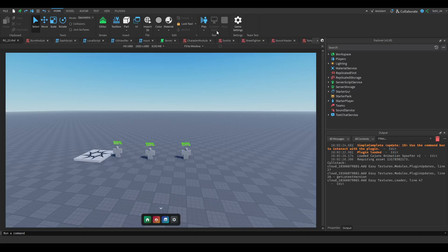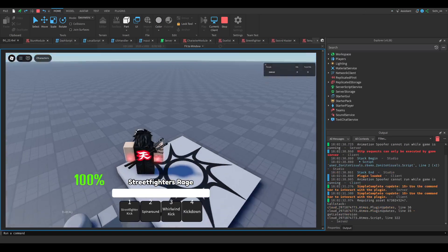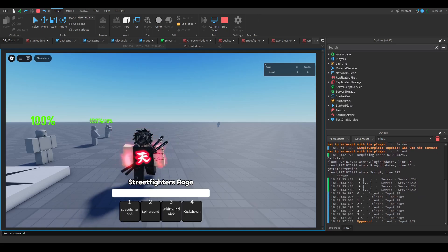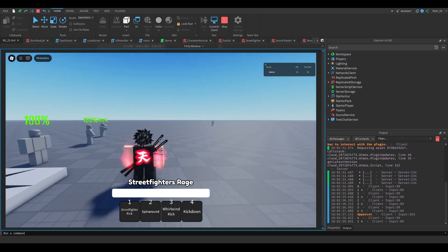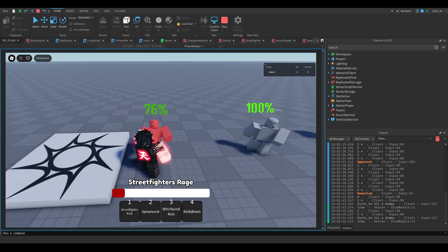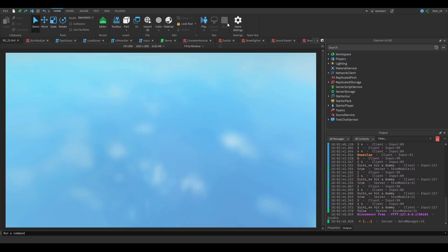Hello guys, welcome to a new episode of the Battlegrounds series. So in the last episode we did the Downslam and the Uppercut. You can see the Uppercut right now, and the jump is the Downslam. Now we want to implement them, and we will start with the Downslam.